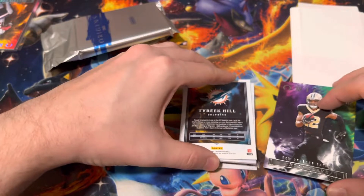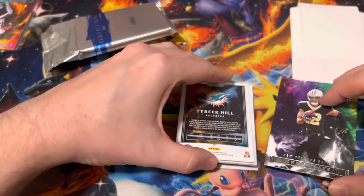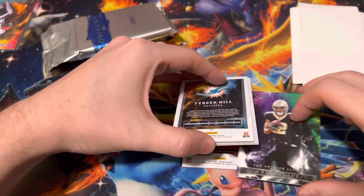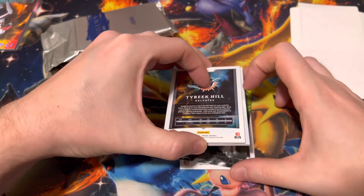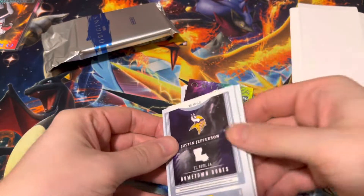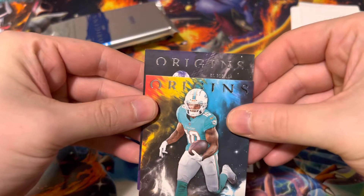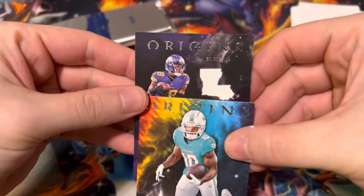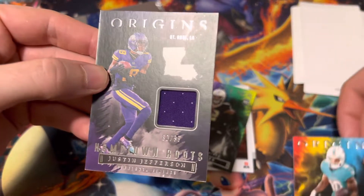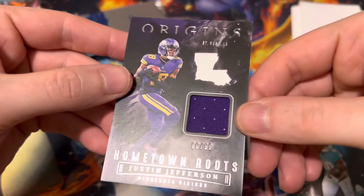There's three cards here. We got a Redemption on the bottom. We're just going to flip this over — we got a Justin Jefferson hometown roots patch card out of 99.